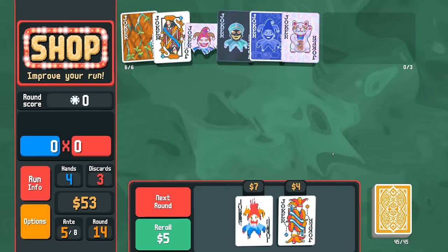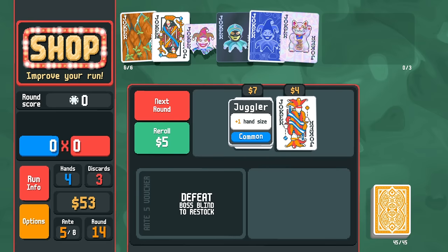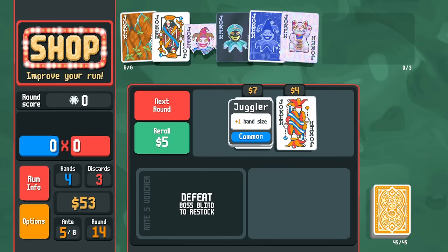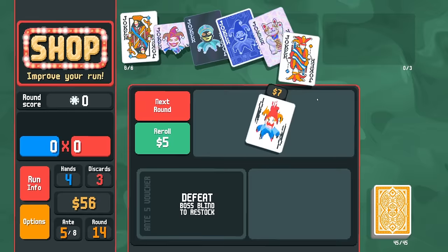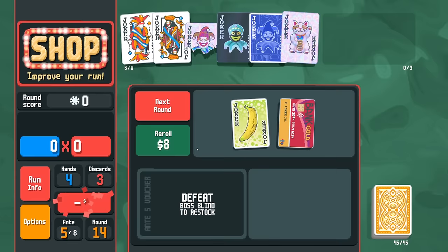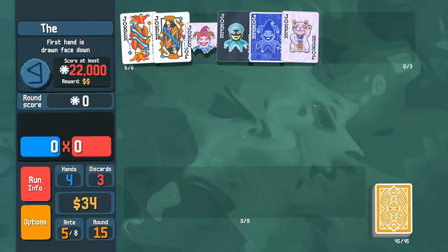Fortune Teller is starting to get up there on the multi, to the point where I really don't think we need Erosion. I would much rather have the plus one hand size, to be honest. If we can get Lucky Cat rolling, man — this is a lot of plus multi. The plus one hand size allows us to hold on to more. 28 multi is a lot, but we don't really have a lot multiplying it. I'm going to get rid of Erosion — I want plus one hand size. It would be awesome to get the Cavendish, to be honest. But I'm not going to get rid of anything right now.